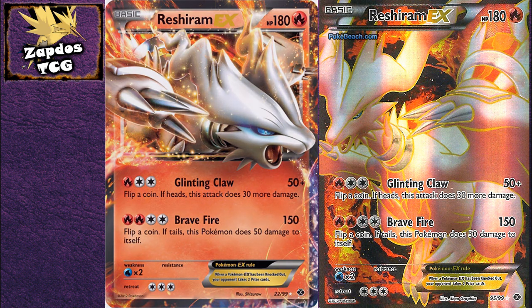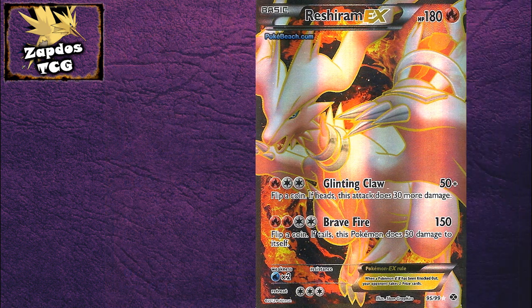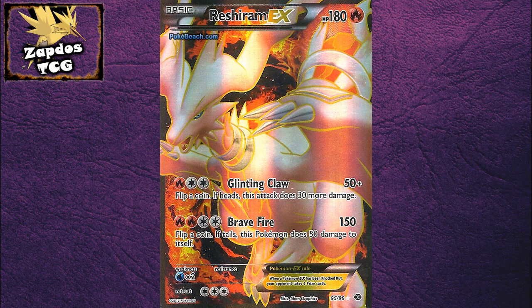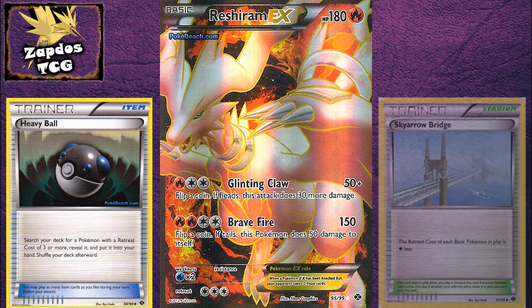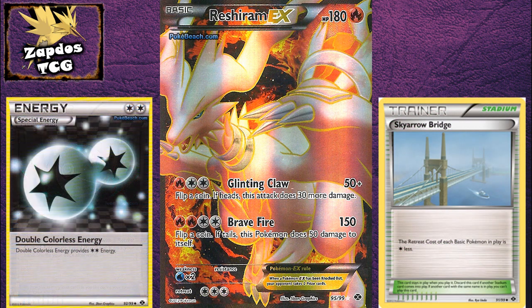High HP comes with a downside — at 3 retreat cost, that is one of the main things that keeps this card down. But as I said in previous videos, high retreat can easily be combined with Heavy Ball to work in your favor. Or maybe you can try Skyarrow Bridge; that way you can retreat with only a Double Colorless Energy.